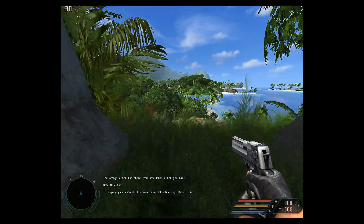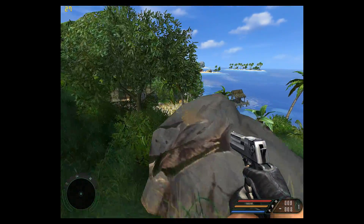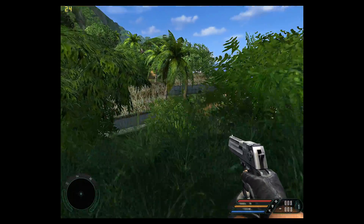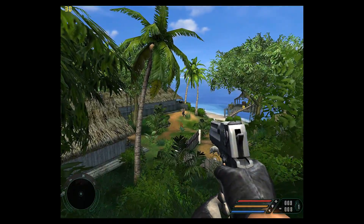Newer games are a little bit harder to get running smooth on this device. For example, we've got Far Cry running at 1280 by 1024 with medium details — it does run okay most of the time, but outside in the jungle the FPS do drop.